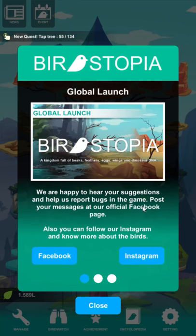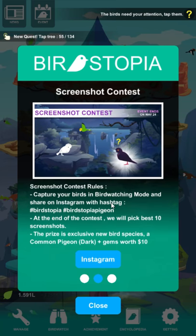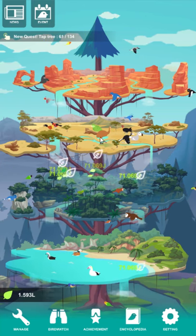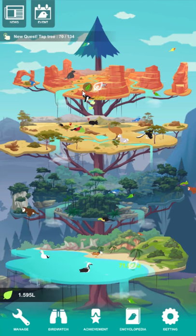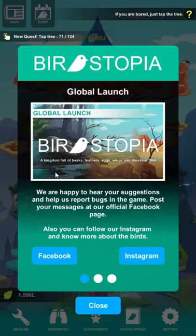It's nice to have these little news updates, though there's not much in it yet since it just launched globally earlier this month. I like the tagline: 'A kingdom full of beaks, feathers, eggs, wings, and dinosaur DNA.' It's nice to have a news section so you can see what's actually new, because with Abistrium I'm the one making the guide and I have to dig to find info on what even changed in an update. They've been getting better — their Facebook page has been more communicative — but it'd be nice to have it right in the game.